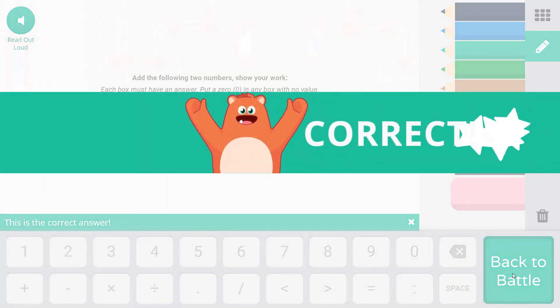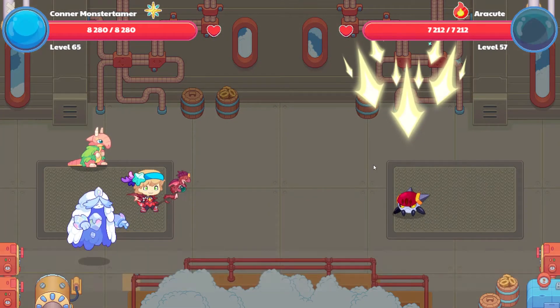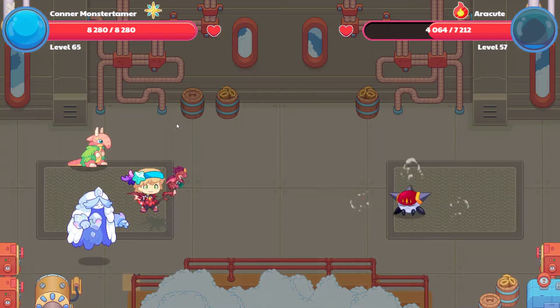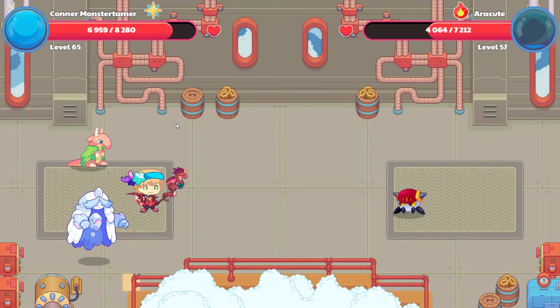Let's go ahead and cast our spell. Awesome. And here we go — 3,148 points of damage. Let's see what is coming next: 13,21 points of damage.